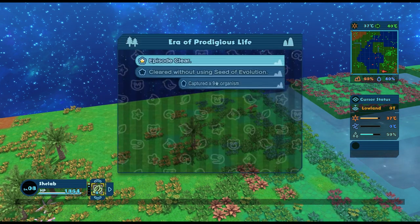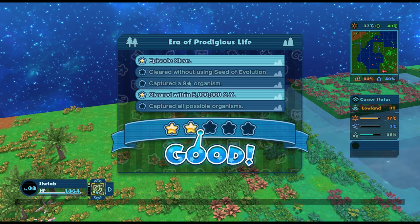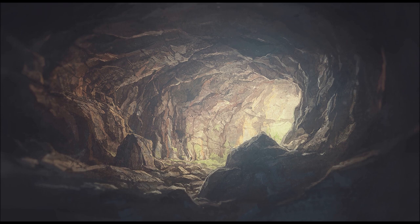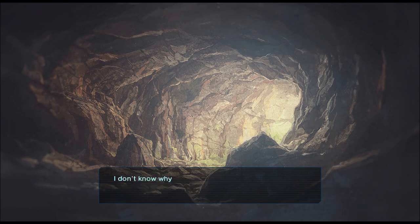I think we probably did it within the time, but we didn't capture everything and we didn't clear it without using seed of evolution, because I had to get it for the ichthyostega precursor. Now we're back in the cave - I feel like I've only been here a moment, and yet it feels much longer. It's too dark to make sense of things. I don't know why, but as I headed towards the exit I had a hunch that something bad was about to happen.